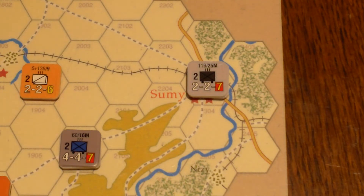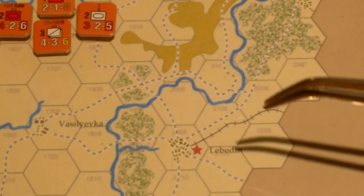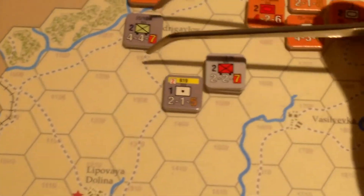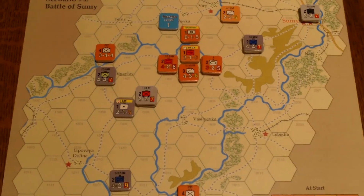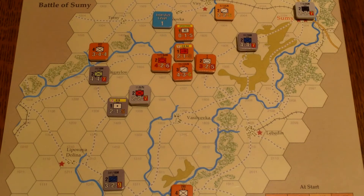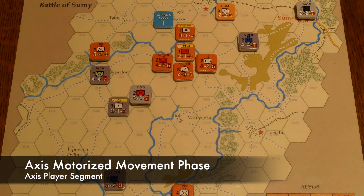Germans have taken two more points. So right now they have five victory points — they have Sumi, the Bedin, and more. One question: is there some kind of instant victory, or do we just wait until the end of the game? Looking at the rules — it's only considered at the end of the scenario, so they have to hold it, and they probably won't. That ends the combat phase. Now for Axis motorized movement.